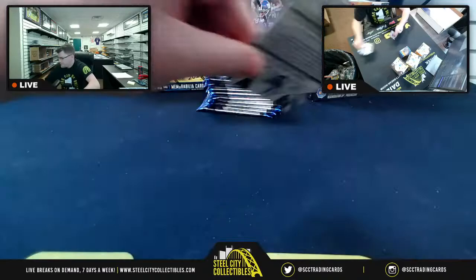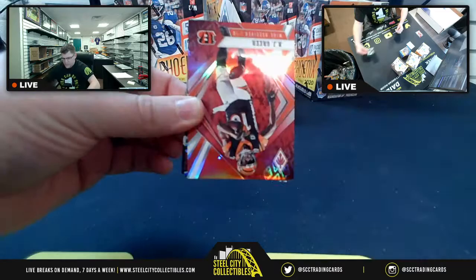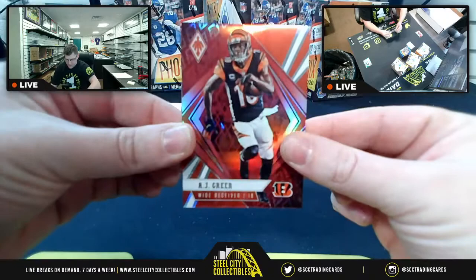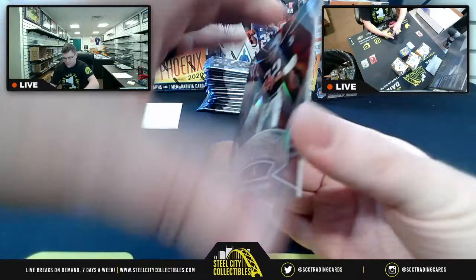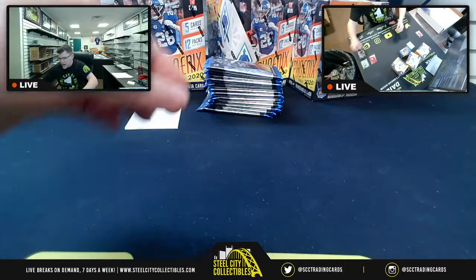Right out of the gate we've got a nice cinder block. Cards include Chris Godwin, Xavien Howard, an AJ Green — jokingly called upside down super rare — then Fire Forwards Marcus Allen for the Vegas Raiders, and Henry Ruggs III base rookie.